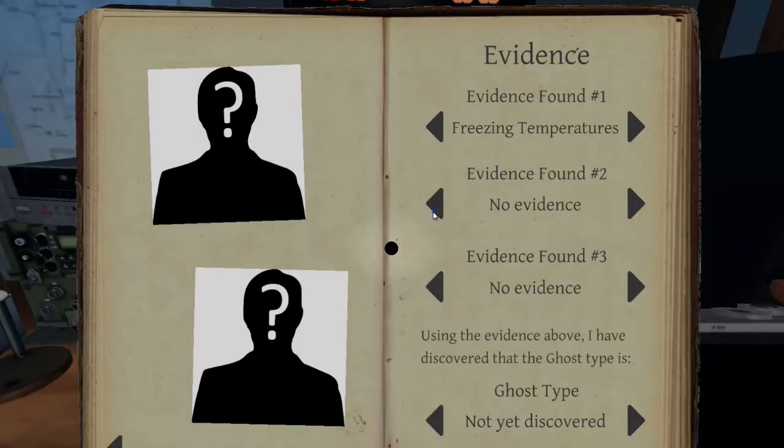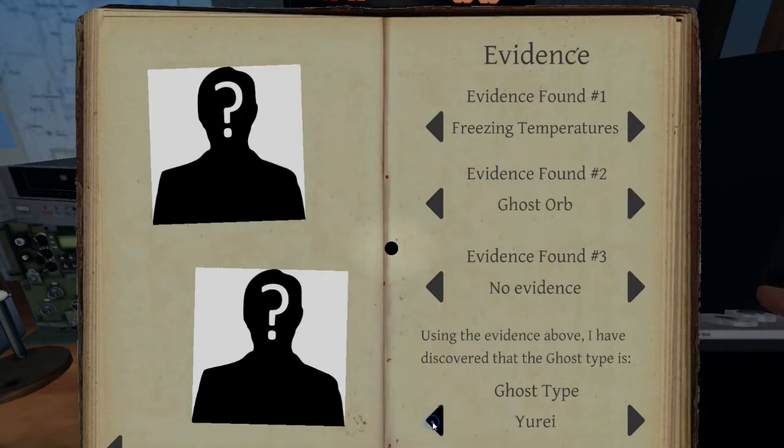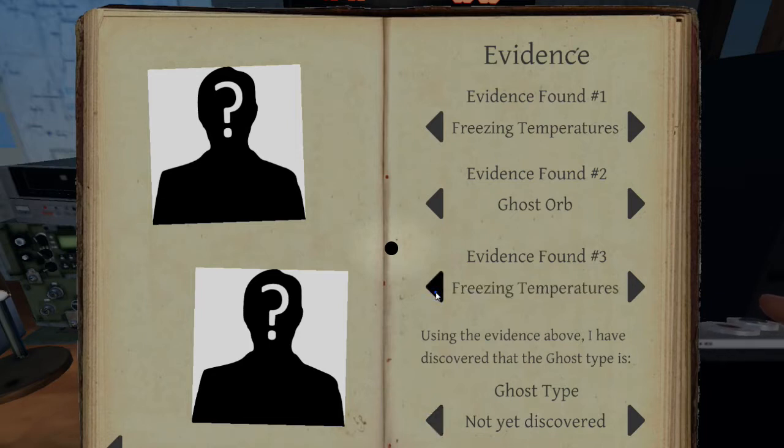There's one — we've got ghost orbs! Ghost orbs — what does that limit it to? Uray, Mare, or Phantom. So, if we get ghost writing it's a Uray. Fingerprints — nothing, so I don't need to go looking for fingerprints. If it's spirit box, it's a Mare, and it's a Phantom if EMF level five.